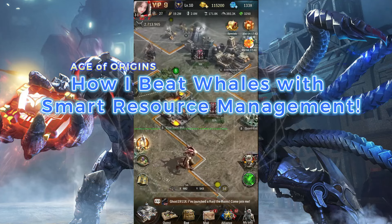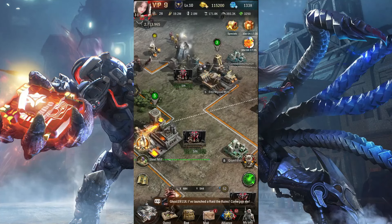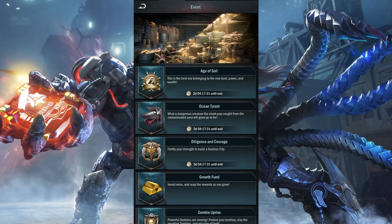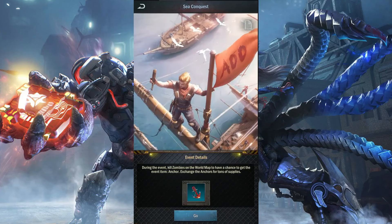I decided to save up all my fuel and use it during one of the themed events. If you're unfamiliar with themed events, let me explain. Every month, Age of Origins introduces a new event. For example, the current event is the Sea Conquest and last month we had the Beach Event.